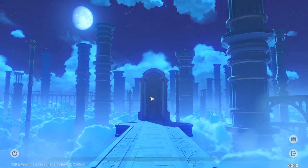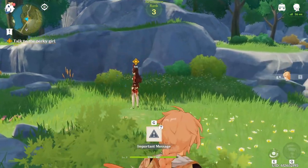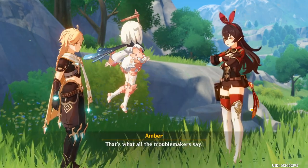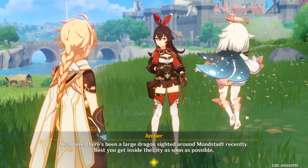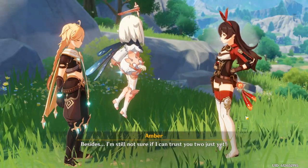Once you skip that and start up the game, you'll have to go to the left to talk to Amber. Amber is going to introduce herself, so go through her dialogue. Make sure you don't pick the option that says Paimon is emergency food, because it takes longer with that conversation. If you choose the other option, this conversation will end a lot quicker.